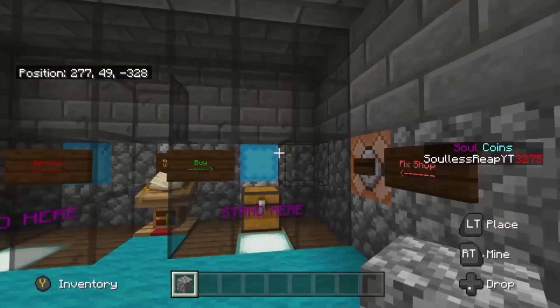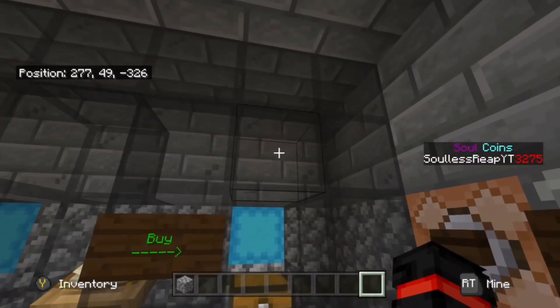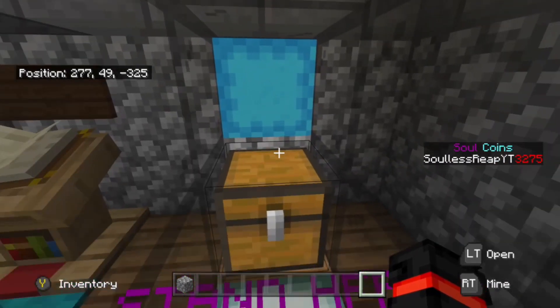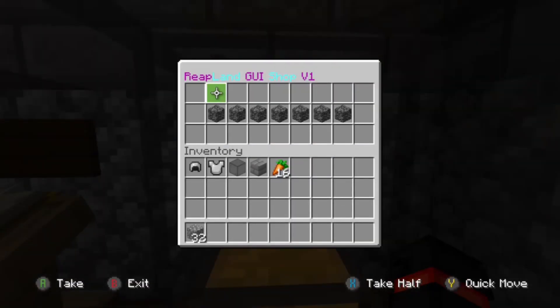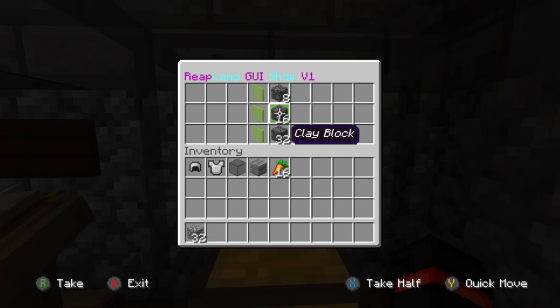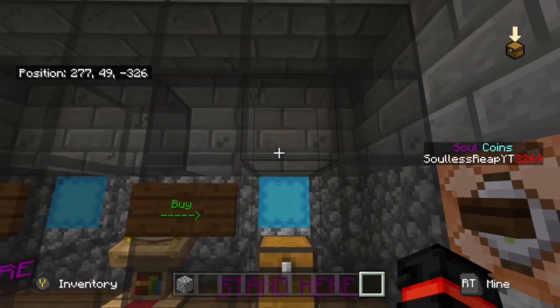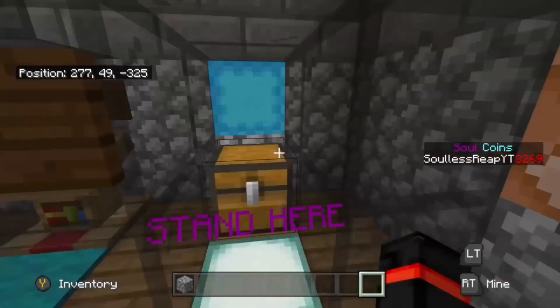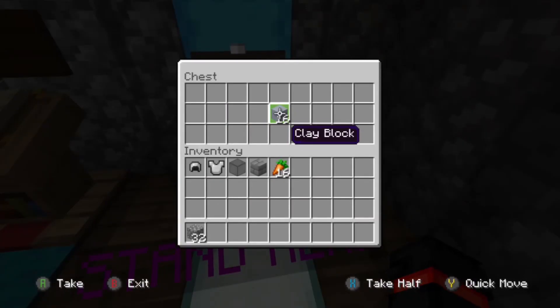Just to prove this is working, look at my money — I have 3,275. We're going to go into the shulker box, select building blocks, go over to clay blocks, and get 16 clay. As you can see my money has gone down and the shulker box went back to the main menu. We're going to go in here and see that we have received our clay blocks.